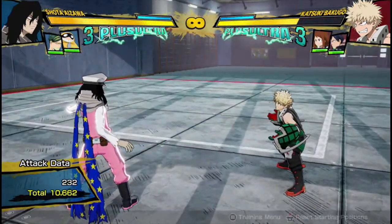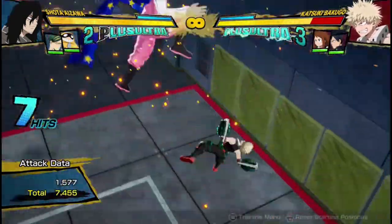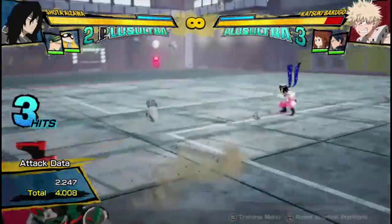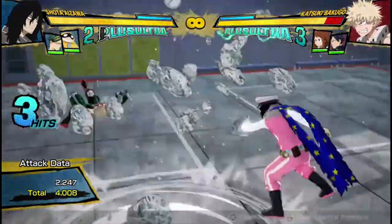Getting into his buttons, his attack string — it's a 4-hitting attack string that can be dash-cancelled afterwards, it can be dash-cancelled after any point, it does decent damage. And his air attack string is a 3-hitting attack string that can be cancelled into any of his 4 quirk buttons.